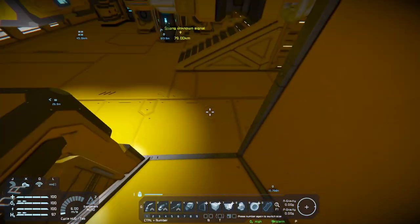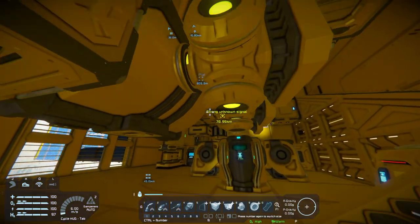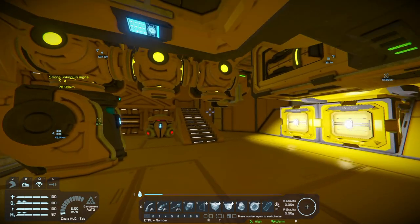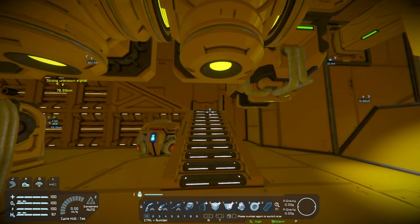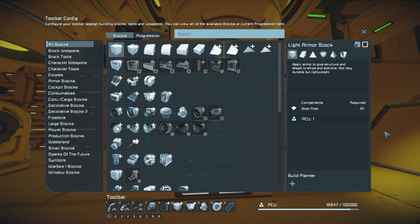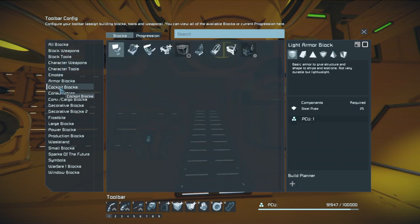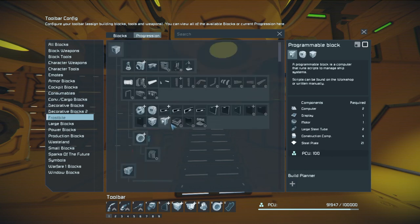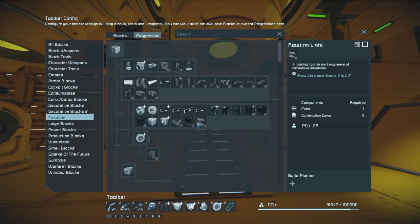Your conveyor system is the lifeblood of your ship. I've done a dedicated video on conveyor systems - I'll leave that in the description below if you want a deeper understanding. We've talked about the left-side interface and the conveyor system. There's also the toolbar at the bottom where you can place items. Hitting G gives you access to all the different items and the progression tree.